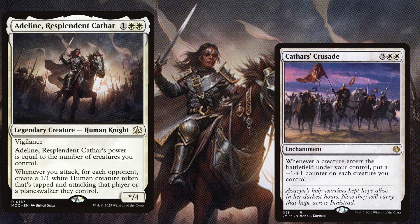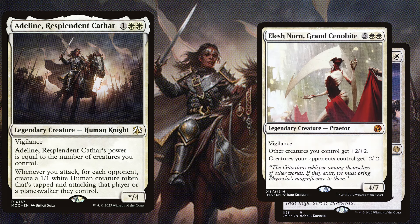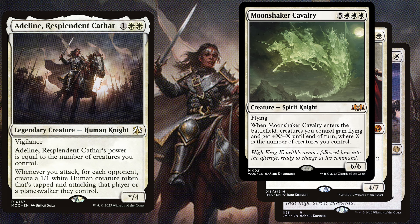You want to win more? Kaffar's Crusade is a 5 mana enchantment and whenever a creature enters the battlefield under your control, put a +1/+1 counter on each creature you control. Elesh Norn, Grand Cenobite is a 7 mana 4/7 with vigilance; other creatures you control get +2/+2 and creatures your opponents control get -2/-2. Moonshaker Cavalry is an 8 mana 6/6 with flying and when it enters the battlefield, creatures you control gain flying and get +X/+X until end of turn where X is the number of creatures you control.